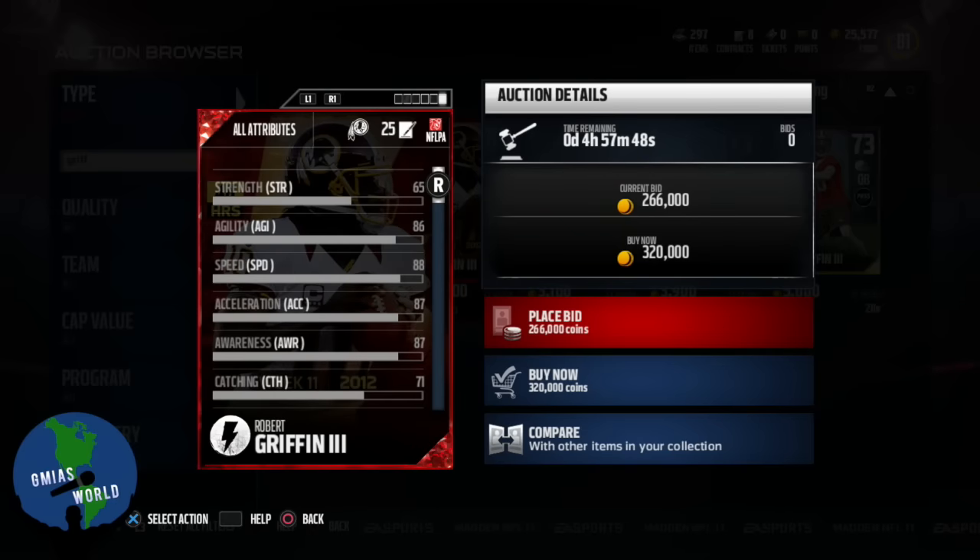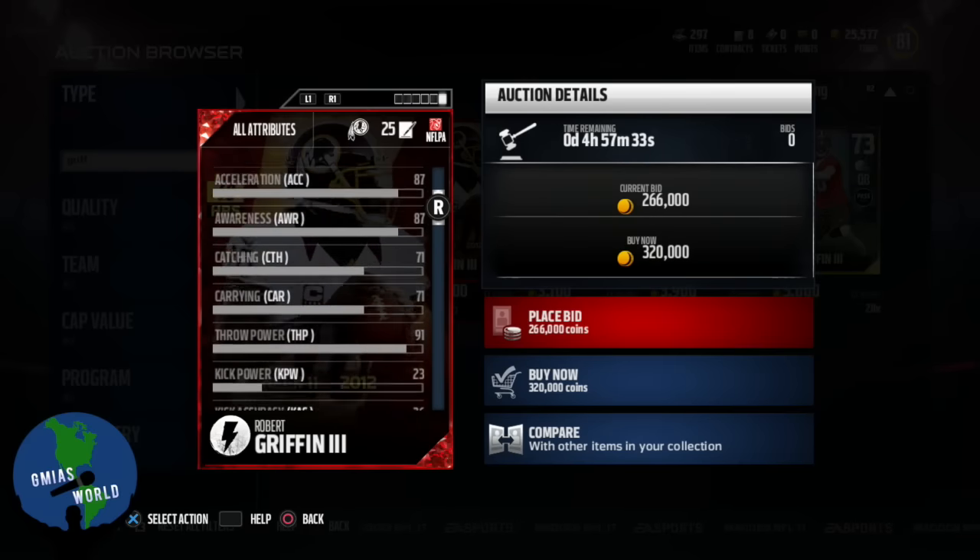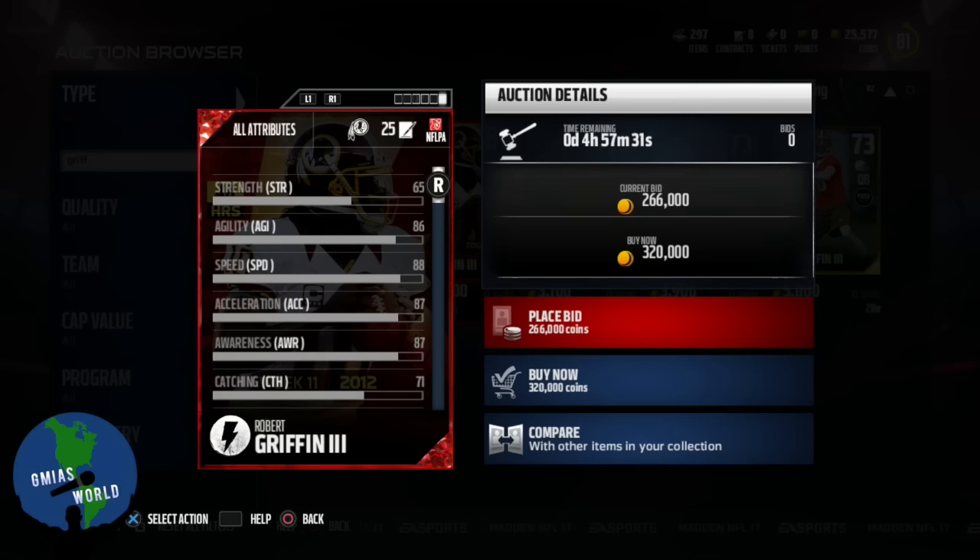Let's go ahead and take a look at some of the other things. Acceleration 87. The funny thing about it is he has the same speed and acceleration as a lot of the wide receivers that are currently out. Agility 86. All these other things I'm not going to really go into, because if you hit the quarterbacks currently with the way the fumbles are, they're all fumbles. So looking at carrying and stuff like that, it's all going to be similar.